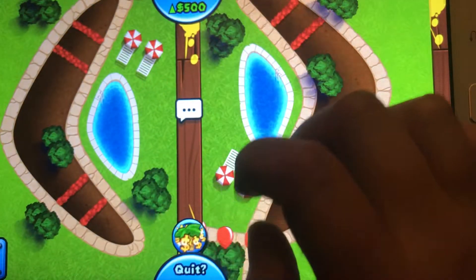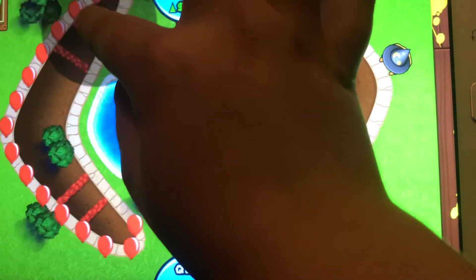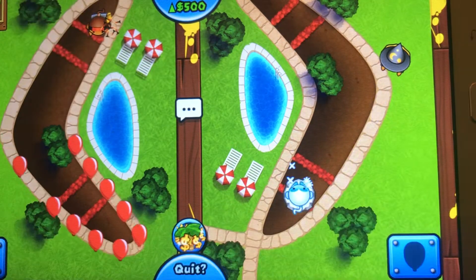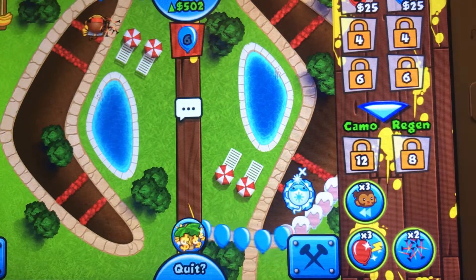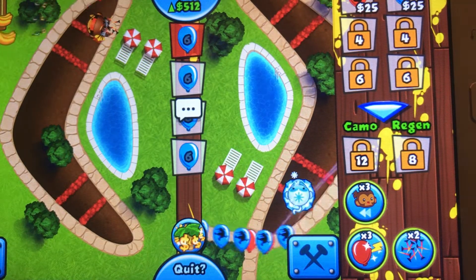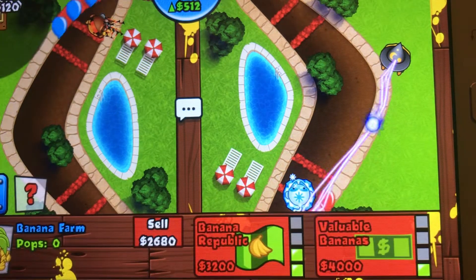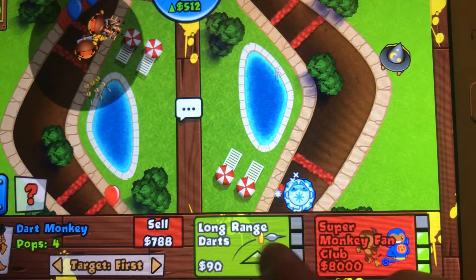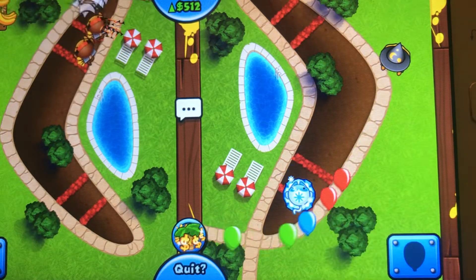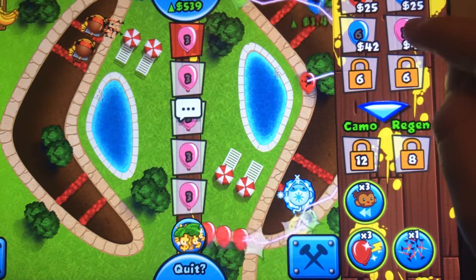For these maps you'll probably start off with a farm, and then you'll get a triple dart. I don't think this guy's farming, or he's getting up a good defence before he farms. I'll get a plantation on this so it produces more money. Then I'll put road spikes in case lots of balloons go through. I've got a couple of dart monkeys — they can survive greens and stuff. He's ecoing, so I'll send him some stuff. Ecoing is just sending balloons and you get money from it.